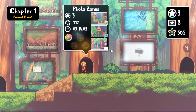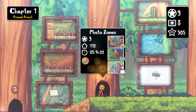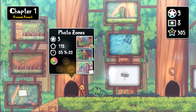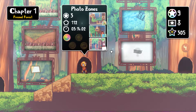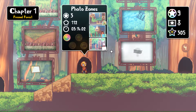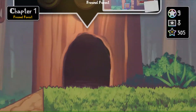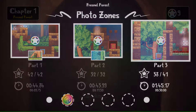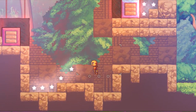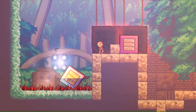Hello, welcome back! It's Rampant Asian coming at you with episode 2 of Snapshot. We just finished parts 1, 2, and 3 of chapter 1 in Fresno Forest, but I'm going to go back to level 3 of part 3 in Photo Zones because there's a treasure we didn't get. We're also going to grab those stars that were up at the top that I forgot.